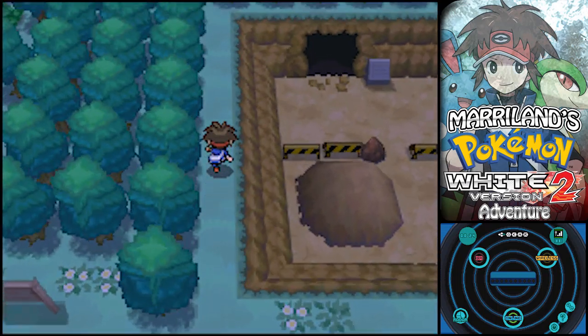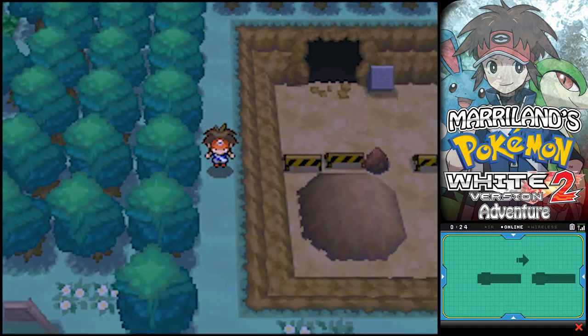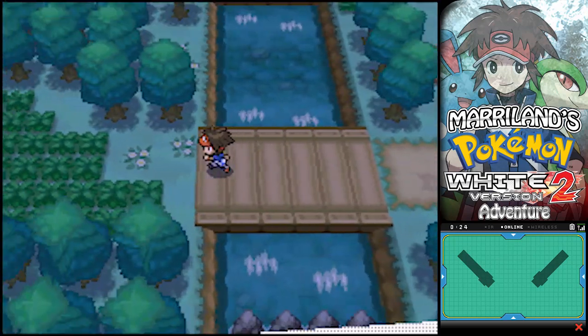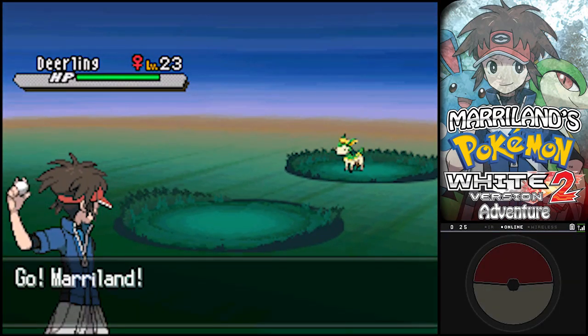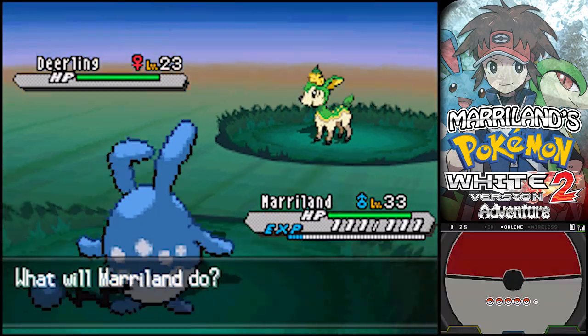Right on over here is Route 6, and there is a hidden item but I can't get to it - it's down there. So, there are several new Pokémon to find on Route 6, and one of them is Deerling - the little Bambi thingy, the little deer.